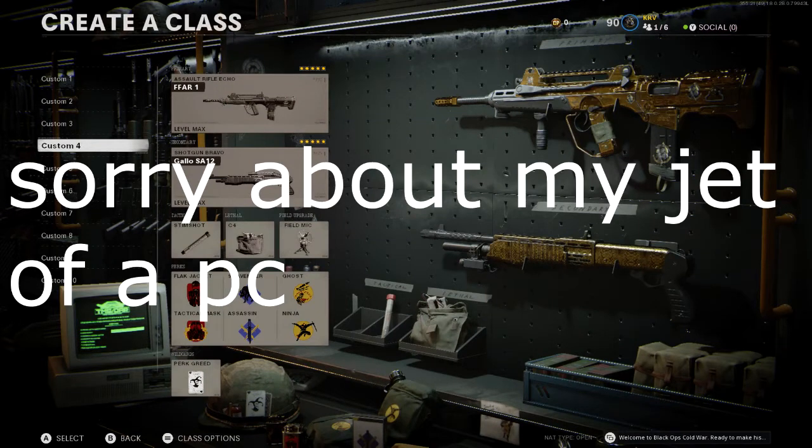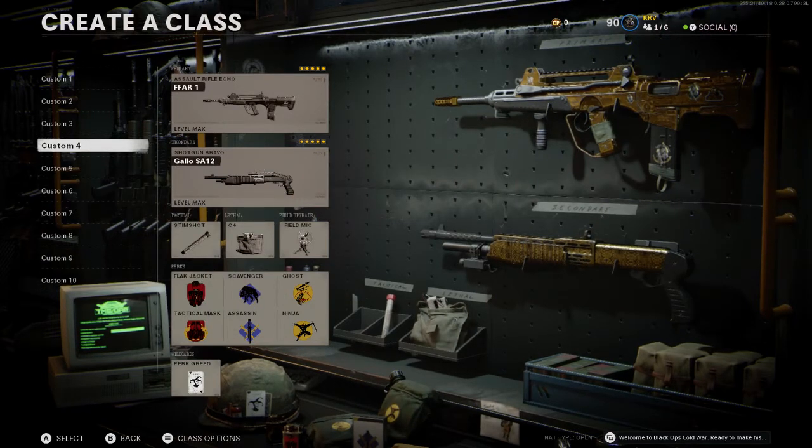What's going on guys, it's me Kelvy and today we are playing Call of Duty Black Ops Cold War. I want to show you the FAMAS — the FFAR 1 in Cold War — and the FAMAS is an underrated weapon. It does a lot of damage at both long range and short range.